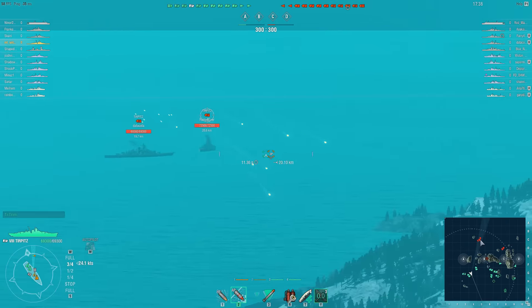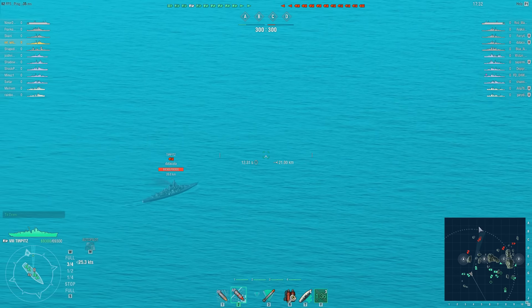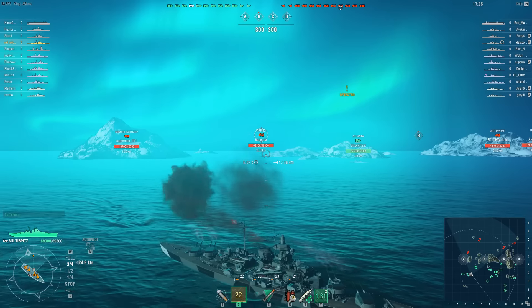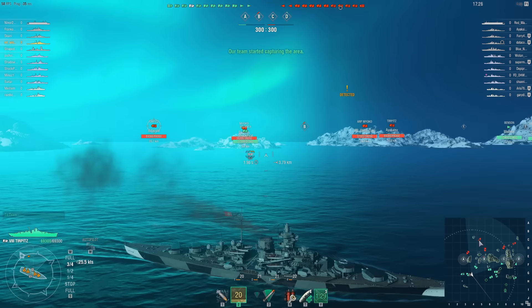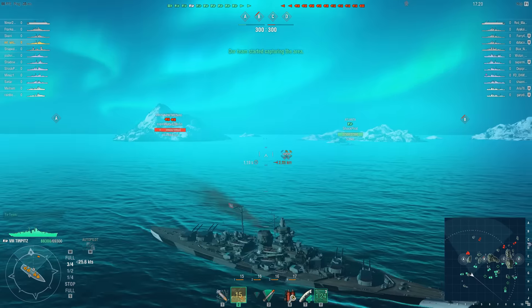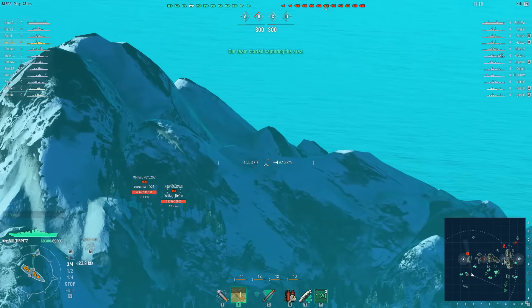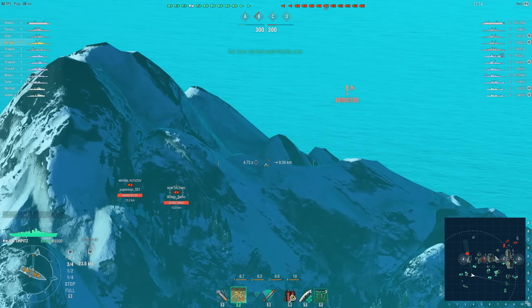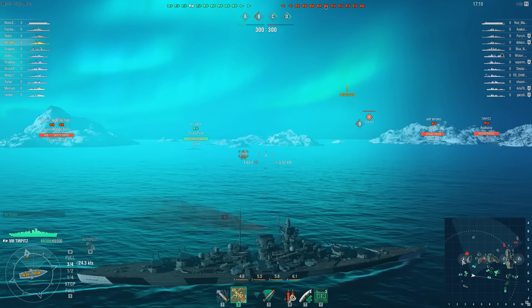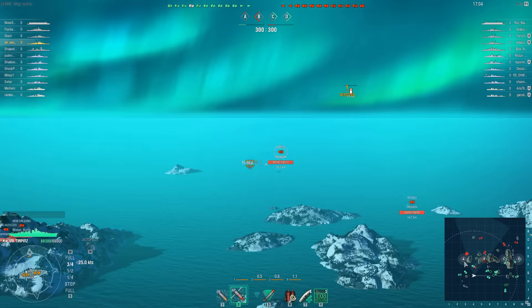You can see two enemy battleships — they have no clue what they are doing, there is really nothing up at the northern border. There also seems to be a torpedo around. The friendly team has started capturing points C and D. The enemies probably have a destroyer inside B, and they have some cruisers directly in front of A — they will start capping now.